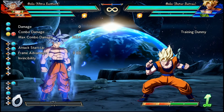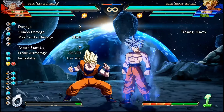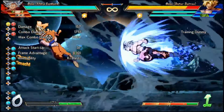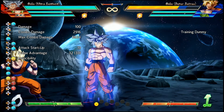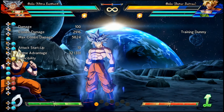If you hold forward while you press the second attack of UI Goku's light auto combo, he'll jump over the opponent. This is here to allow him to go for tick throws. It's a nice little change that adds to his mental stack, but there are a few issues with this.